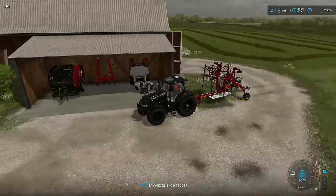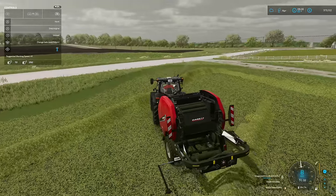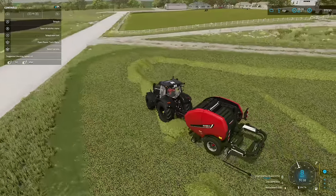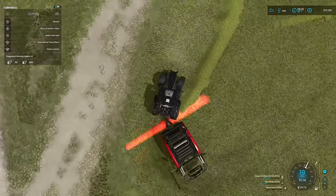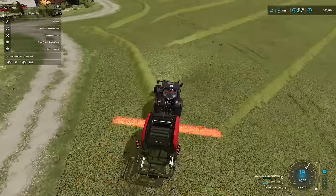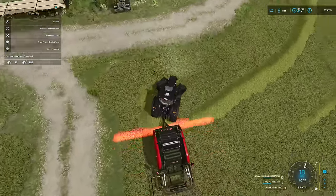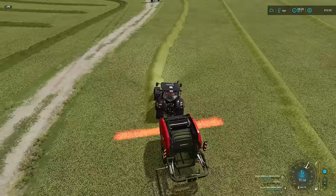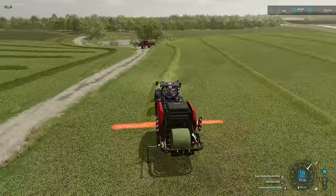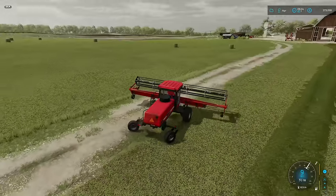We'll drop it off and I will make some bales. This baler will make some real big bales. I'm going to switch over to 150 centimeter bales — maybe that'll make things a little bit easier on us. Cut the lights on so I can see exactly where we're putting them. I'm not sure how big the bales could be — oh, 25,000 liters. Never mind, I know now. So we finished this up and made a bunch of hay bales.